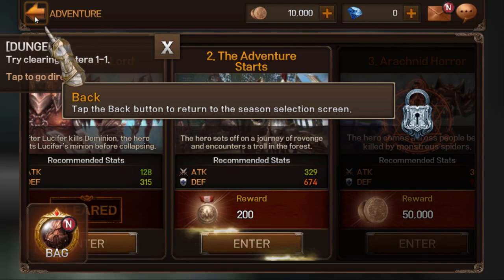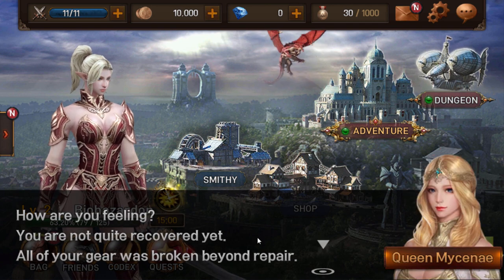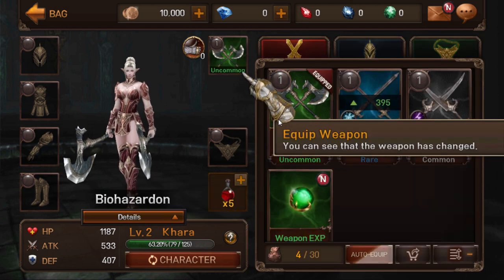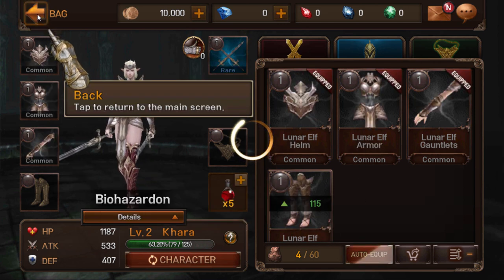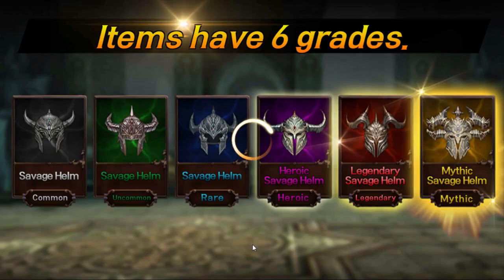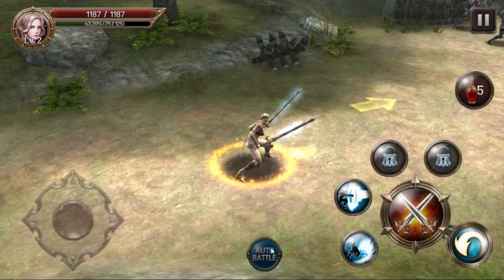We're going to start equipping some items. We got armor — just going to hit auto-equip and it equips everything. I don't know why they didn't tell us that from the beginning. It changed our weapon instantly and gave us a different one. There are the rarities: we got Rare — I actually like the Heroic and Legendary look compared to the Mythic. They just tried to put too much stuff into that helm. Most likely the other sets are probably going to look a lot better.